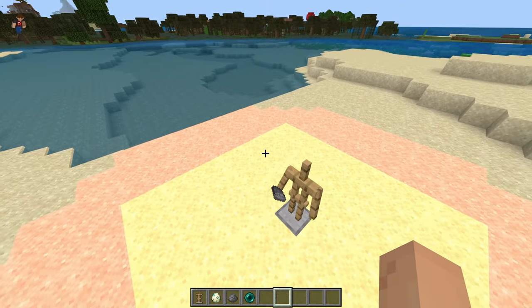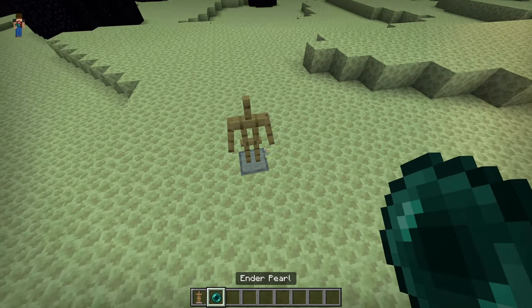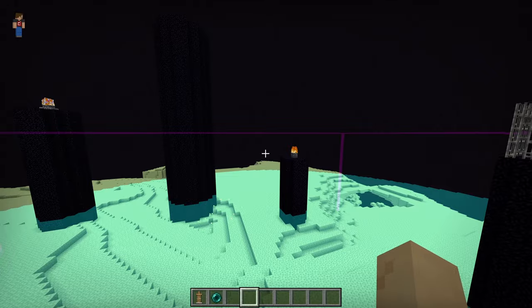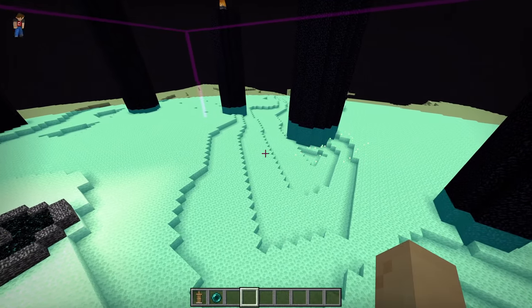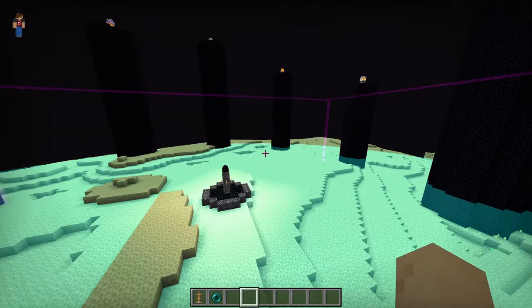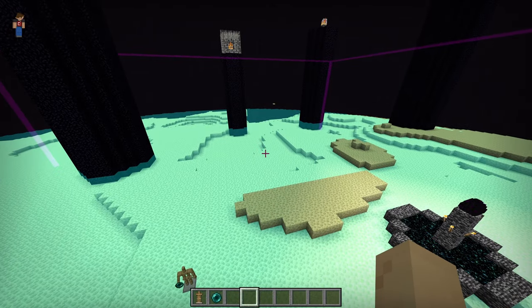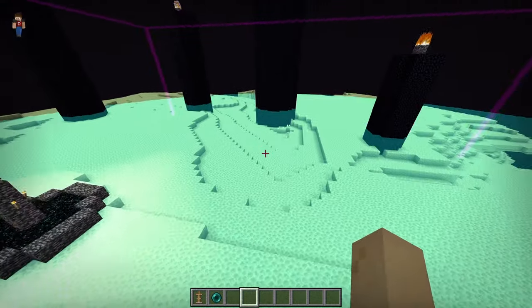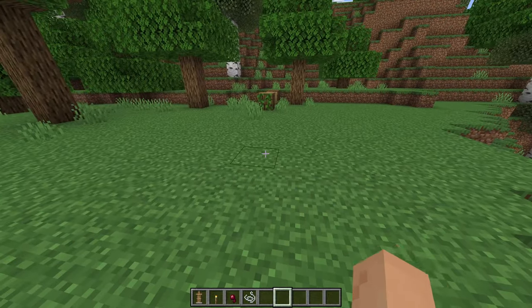Next, let's talk about endermen, so we'll head to the End. Place an ender pearl in the armor stand — you'll see two things: a cyan circle and a purple box. The cyan circle is the range within which an enderman can detect an endermite and hunt it down, which is why most people build end farms out in the void since the detection radius is very high. The purple box shows where an enderman will teleport to if provoked — whether from being attacked or stared at. It will never teleport outside this purple box.